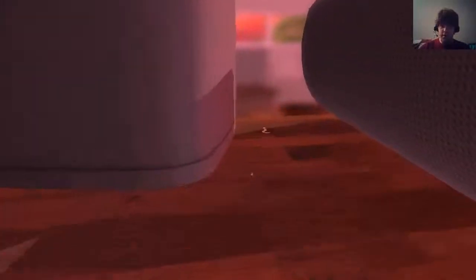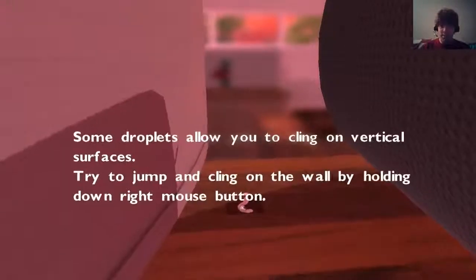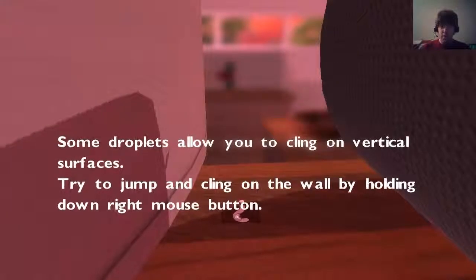There it is. All right. The tip says: 'Some droplets allow you to cling on vertical surfaces. Try jumping and cling to the wall by holding down the right mouse button.'